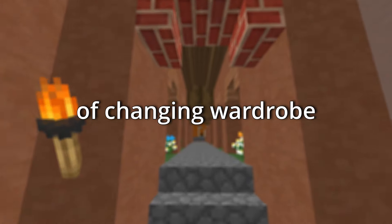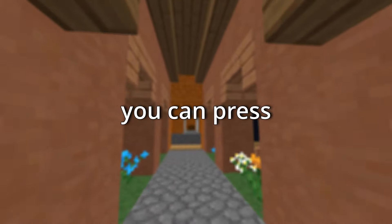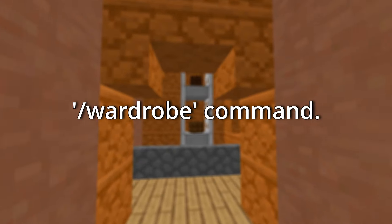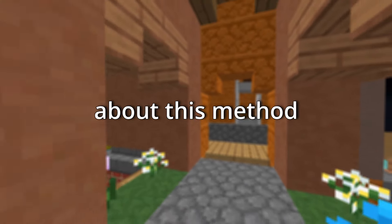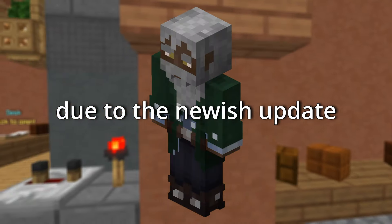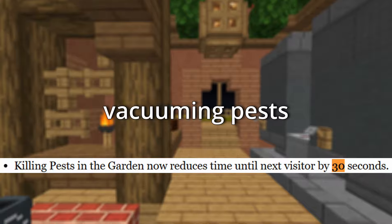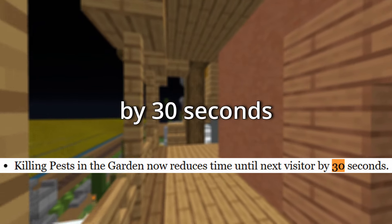To make the process of changing wardrobe sets quicker, it is recommended to set up a hotkey you can press on your keyboard which will automatically run the slash wardrobe command. This can be done through SkyTools. Another cool thing about this method is that it doubles as a decent visitor hunting method, due to the recent update which made it so vacuuming pests decreases the wait time between visitors by 30 seconds per pest.